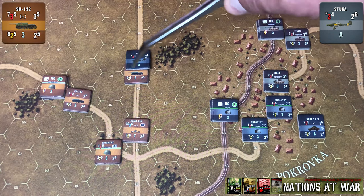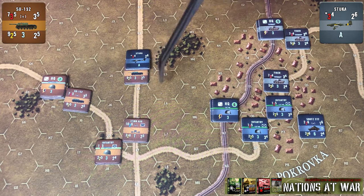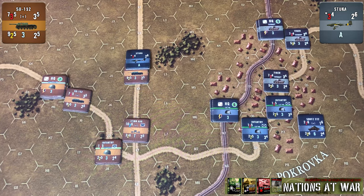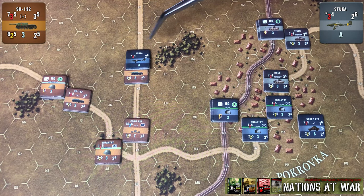So if this were our target hex and a one is rolled, the defending player would be able to pick one of these adjacent hexes to have the strike hit instead. If a two is rolled, the attack only partially hits the intended hex and the ground attack number — the red number — gets reduced by one. Looking at our Stuka dive bomber here, it would reduce its firepower from a three to a two.